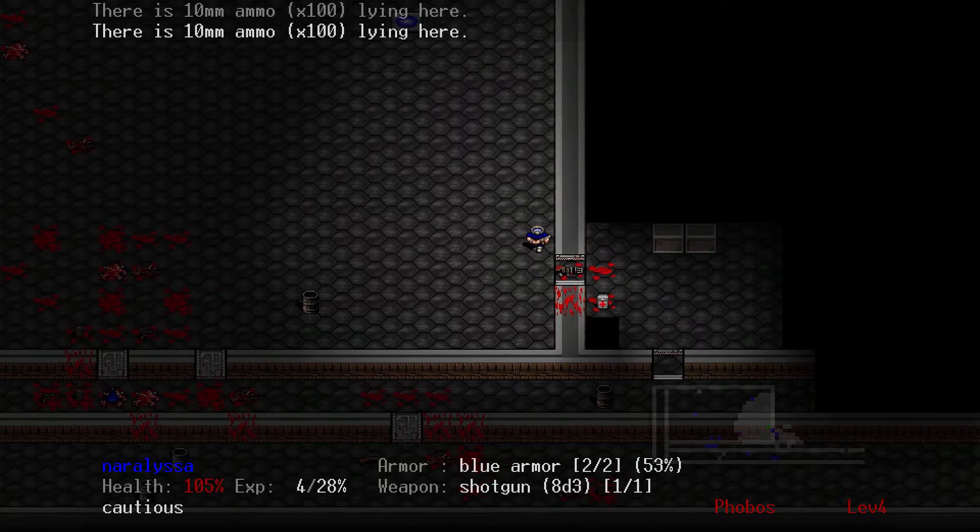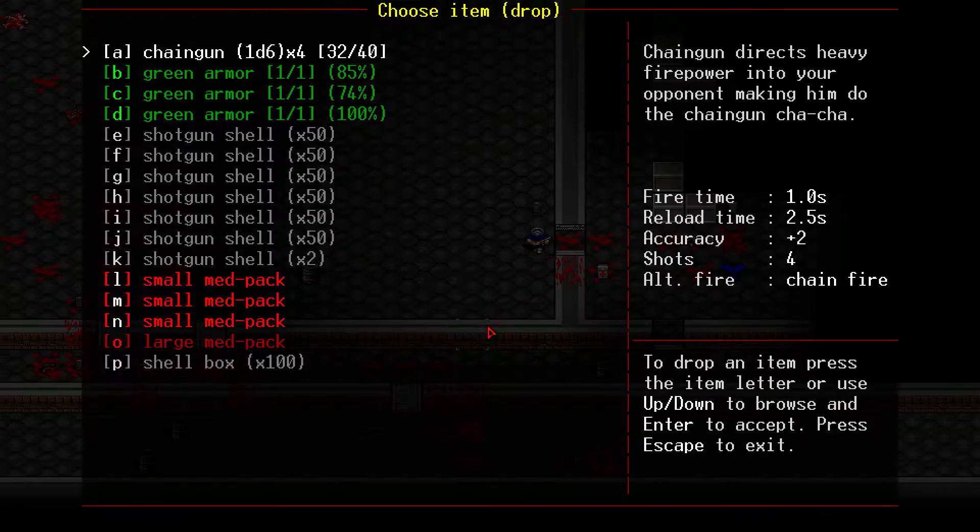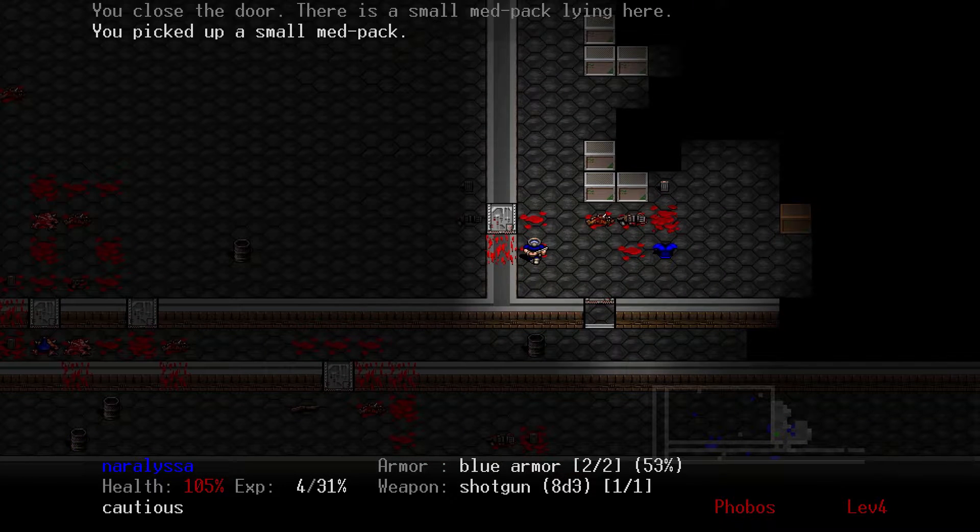That medikit R — all of your medikit R belong to us. Those brown guys — imps — they can't use medikits. They can't pick up items of any sort. Now, let's grab the medikit.